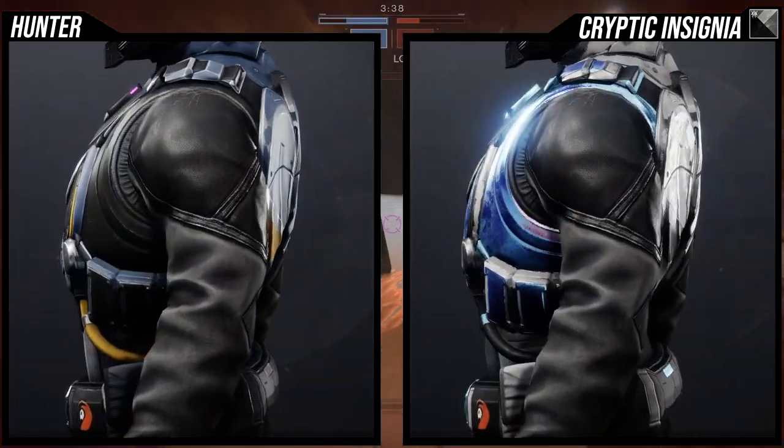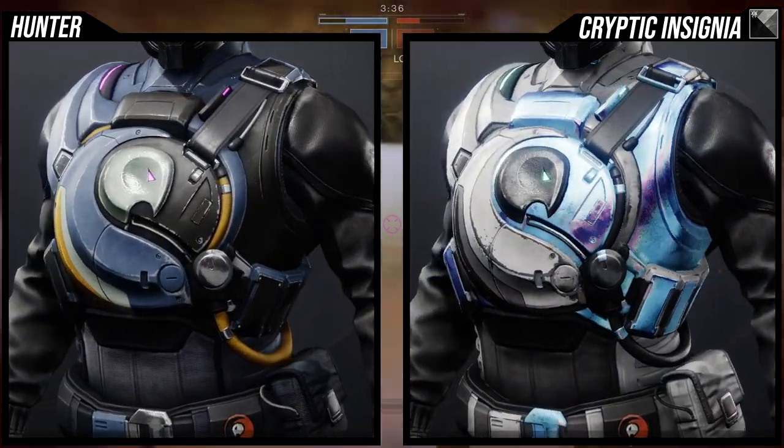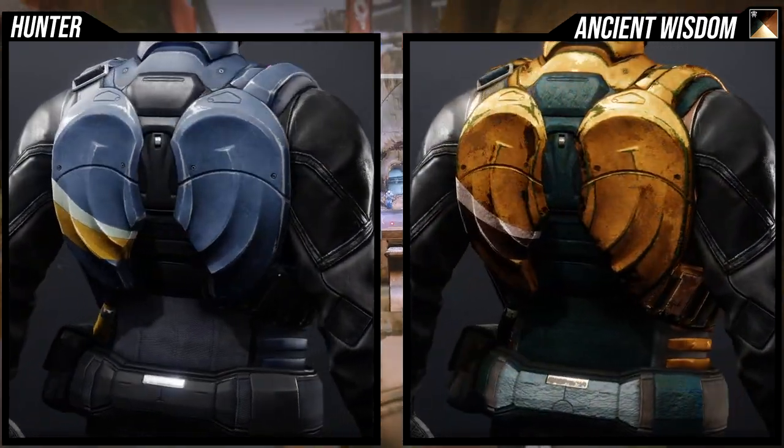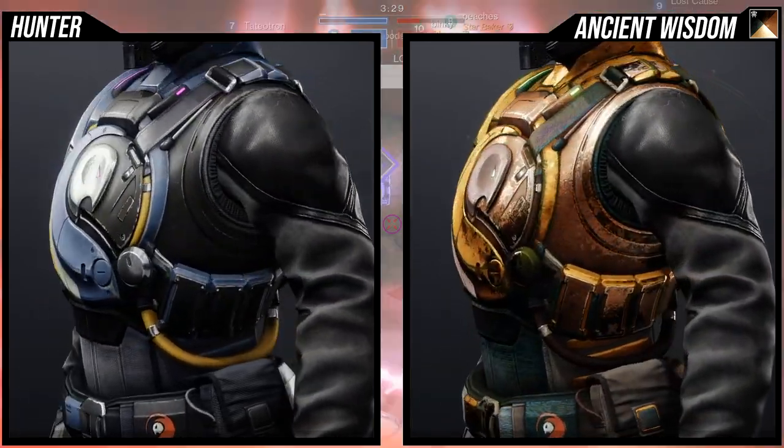I like the pieces that change color a bit more than on the other ornament. Specifically, Cryptic Insignia is the best shader here, but I also really like Ancient Wisdom — it looked really cool. Let me know which one is your favorite shader in the comments below.